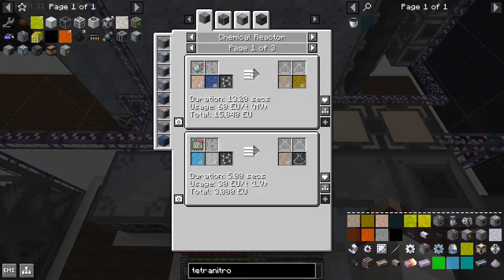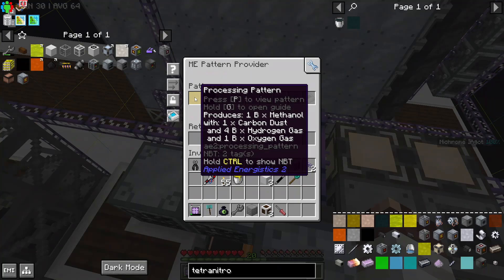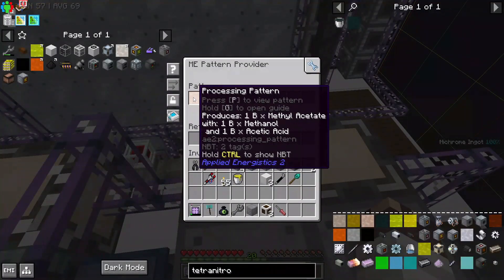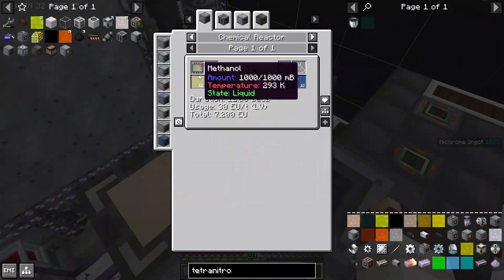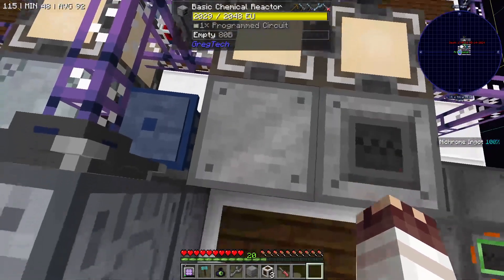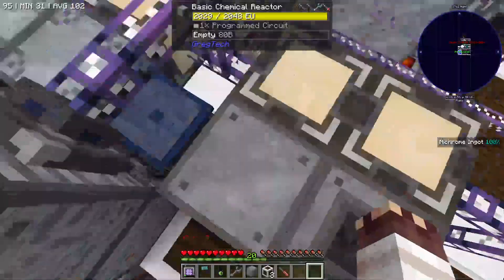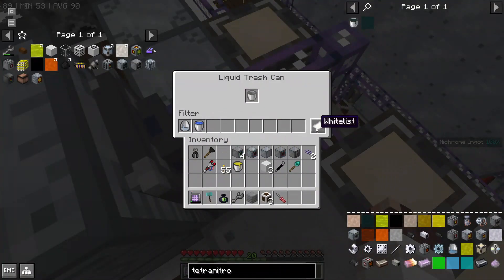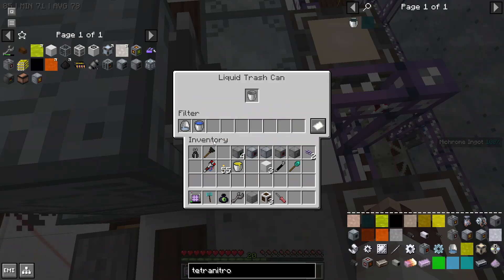Hydrogen can make both methanol and acetic acid. So we have a pattern provider on this MV chemical reactor making methanol with carbon dust, hydrogen gas, and oxygen gas. And a pattern provider on this LV chemical reactor using carbon dust, oxygen, and hydrogen to make acetic acid. Methanol and acetic acid together make methyl acetate, so that's going into this basic chemical reactor.